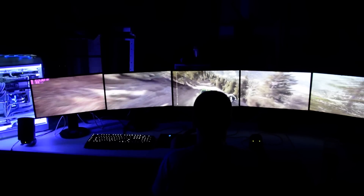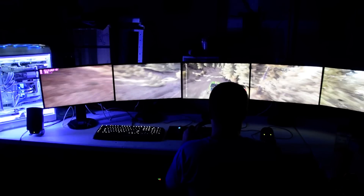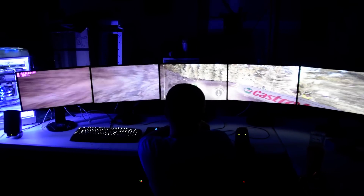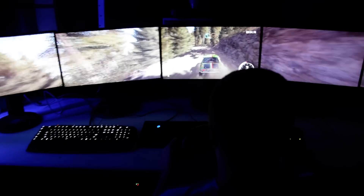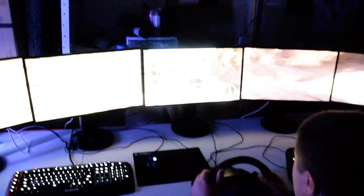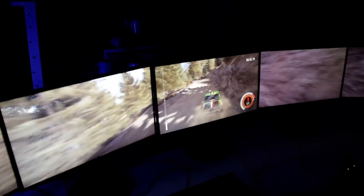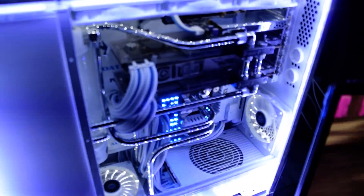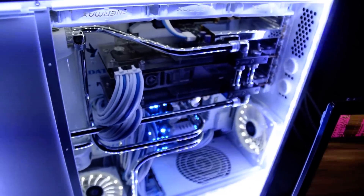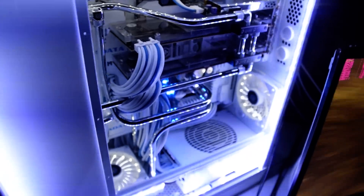9600 by 1080. This is Dirt Rally, a new game that just came out. This is my son right here playing with the G25. We're using the paddle shifters. Here's the computer running it — two Club 3D 295X2's in there. Intel 4770K at 4.8 GHz. Here's my Ruby on the front here, AMD Ruby.